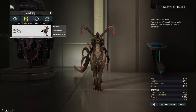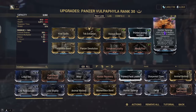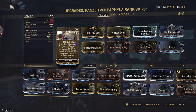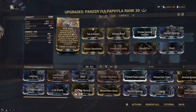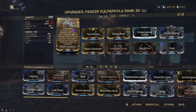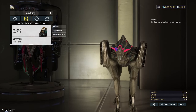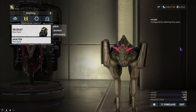The other advantage of using a Panzer Vulpaphyla over a Hound is that beasts can take advantage of Hunter's Synergy. Hunter's Synergy lets your weapons deal more damage because you're using things like Tenacious Bond, which gives you more critical damage multiplier on your weapons. You can use Tech Enhanced to make viral quills last longer. These companions are more built for spreading viral and buffing your weapons, while Hounds are made for status.